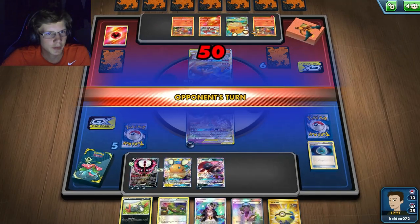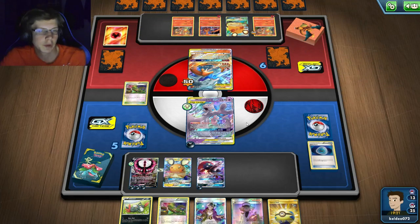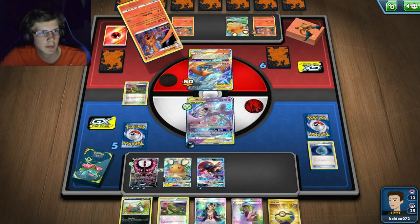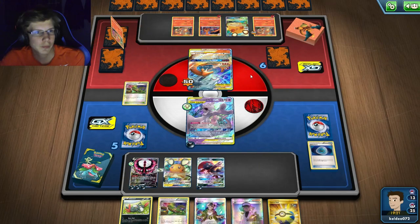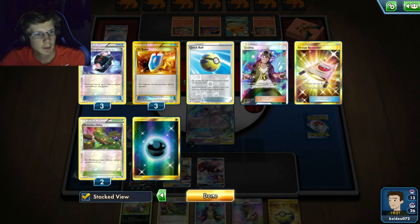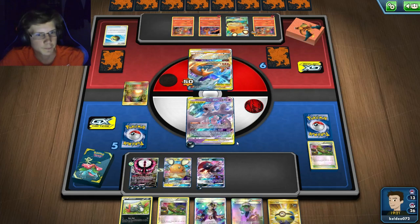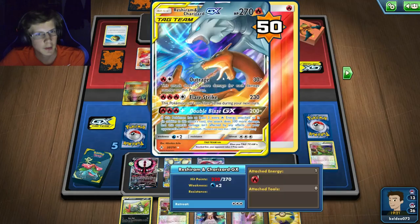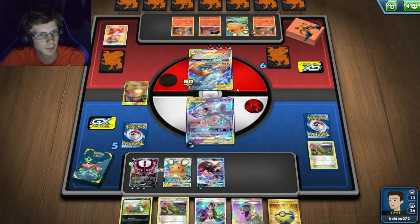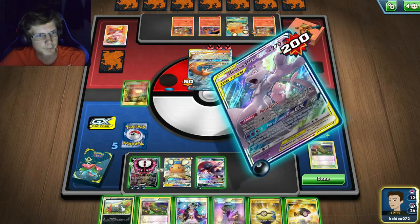I've got six energy so I could have done Dark Moon GX, but I'm still 10 short from taking one extra prize. I think I'll just item lock — I don't think he can retreat unless he uses something. He could evolve into Charizard and kill anyone, but he can't kill Mewtwo Mew. He can't VS Seeker and already used a Boss. He's welding the Charizard — 220 health. I didn't realize he was going to do that.